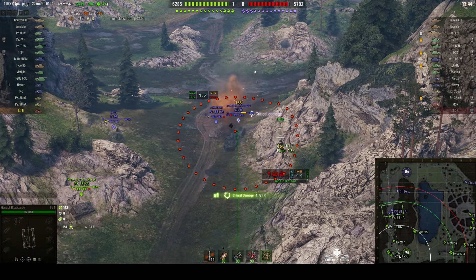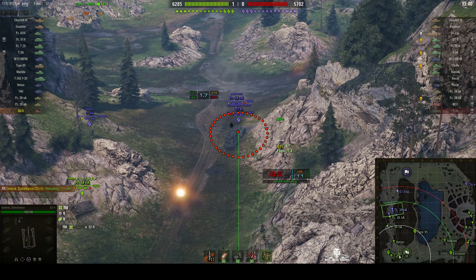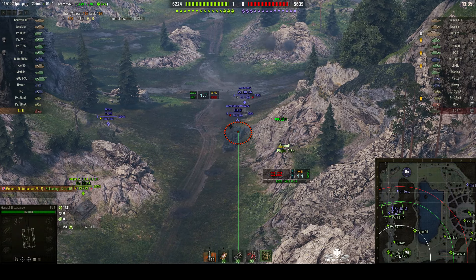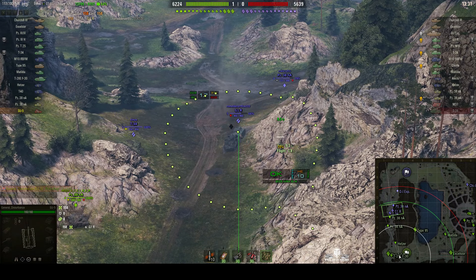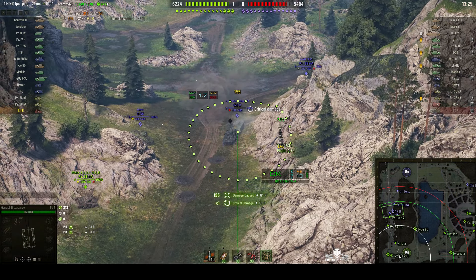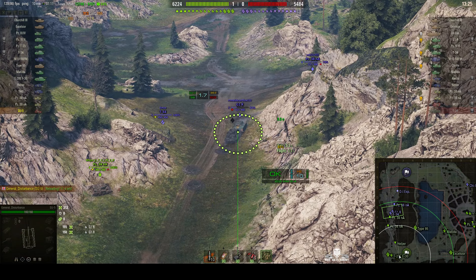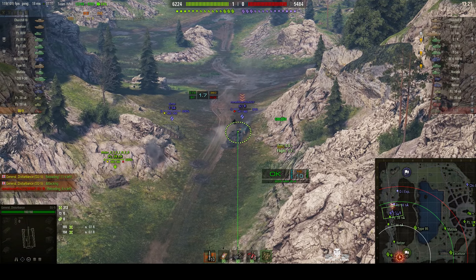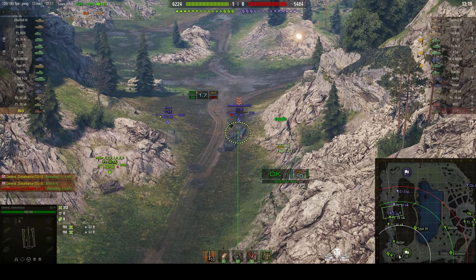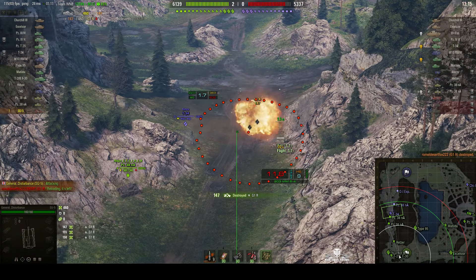The G1R is using the wreck of the T-28 as a shield. Bad move! 158 hit points says no, that was not the right thing to do. And that's another reminder not to push wrecks. I've marked the target, inviting fire from my teammates. Rounds out again, and this time he's gone.